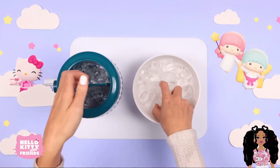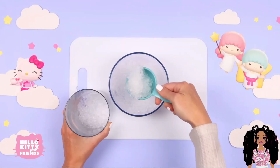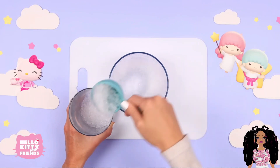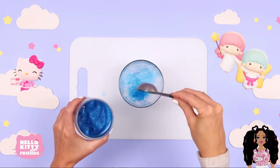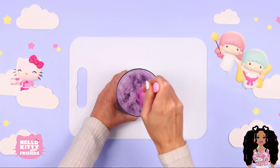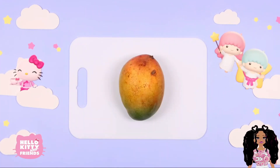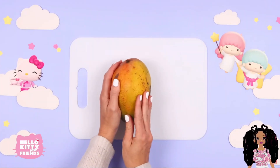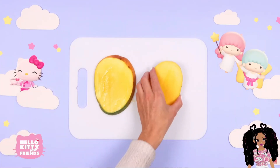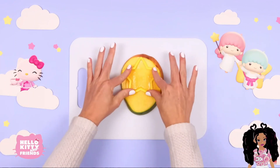Make some shaved ice using a shaved ice maker. Put some ice into a mixing container and add a few spoonfuls of the blue butterfly tea. Look how beautiful that looks. Do the same with the purple butterfly tea and some more shaved ice. We're going to cut out some fruit stars — use a knife to cut the mango lengthwise, then use a large star cookie cutter to cut out the big star for the top of the drink.